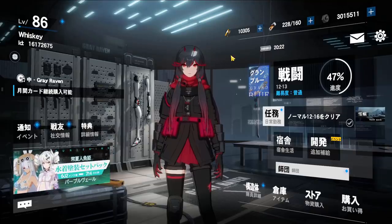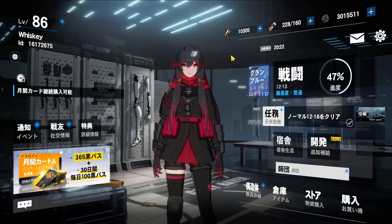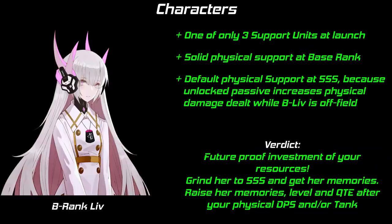We'll start from the bottom of the ranks and work our way up. Surprisingly, I can recommend investing in 2 of the 3 B-ranks, those being B-Liv and B-Nanami. B-Liv is a solid physical support at base rank. At SSS rank, which you can farm, she unlocks a passive which increases all physical damage dealt on the field by 10% while she is not on the field.